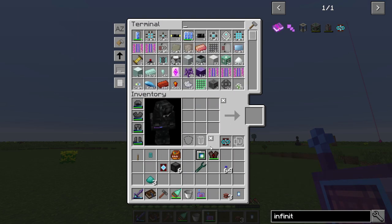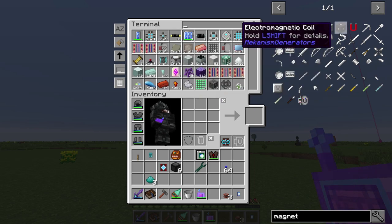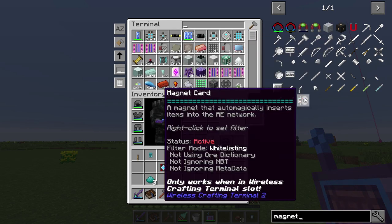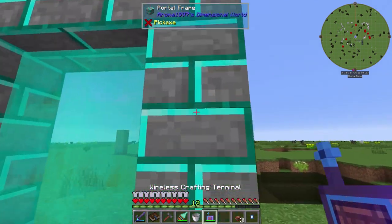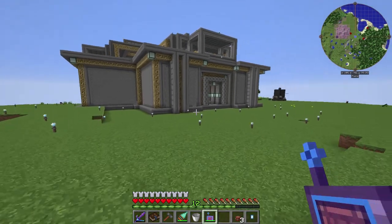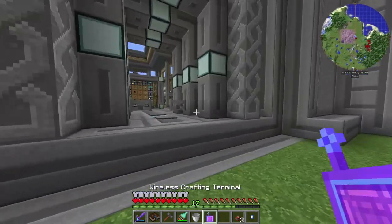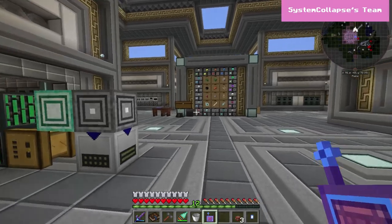It's pretty cool — it shows your armor slots, and it even has a trash can right there, so be careful. You can also make a Magnet Card and configure it with a filter so it only pulls certain things and automatically inserts them into AE. I've never actually used that aspect of it, but it's a cool feature.